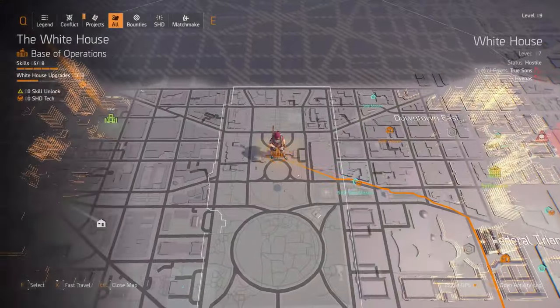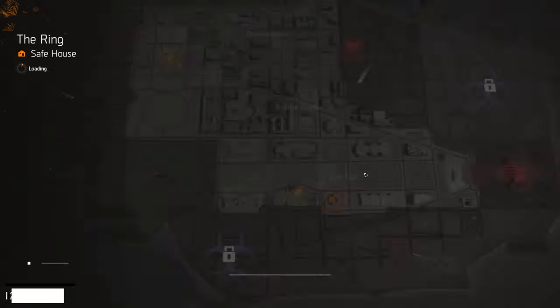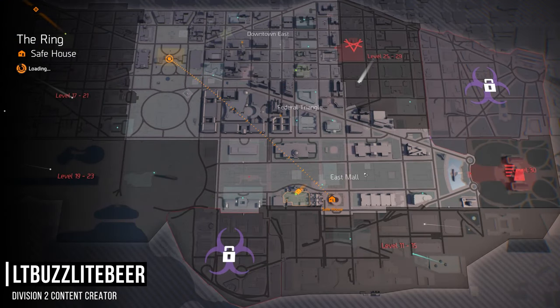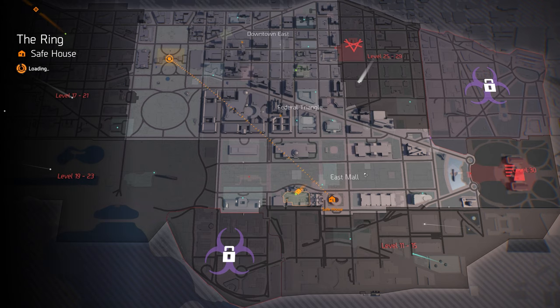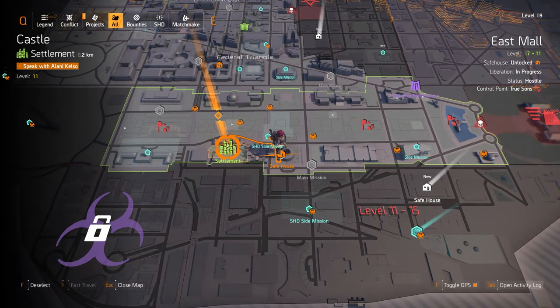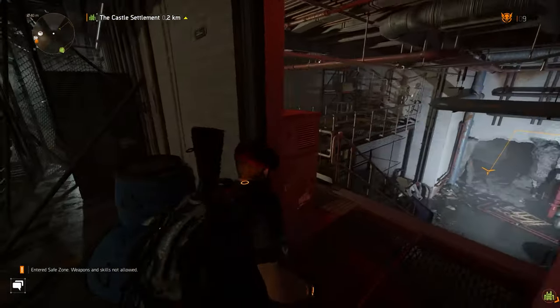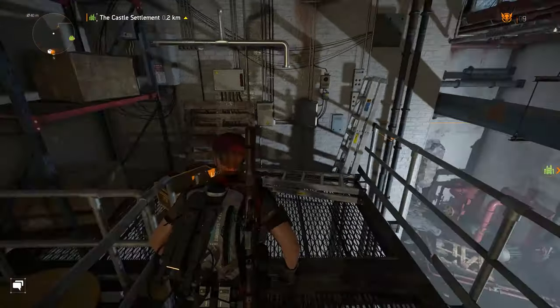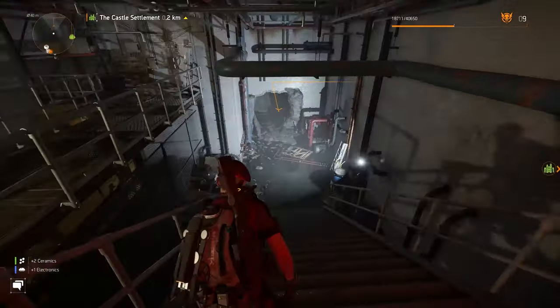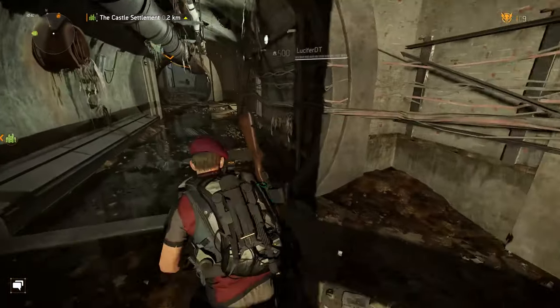What's going on everybody, welcome back to another episode — this is episode 10 of the Hardcore Chronicles. I am your host Lieutenant Buzz Lightbeer. We just finished up everything down here in the East Mall; finished up the Air and Space Museum, which was the last mission. I'm going to run down to the Ring safe house and then over to the Castle settlement, go through all the cut scenes. We're up to rank nine, and I want to be rank 11 before I go down and do Jefferson Plaza, which is a level 12, so I need to rank up a little in the open world.